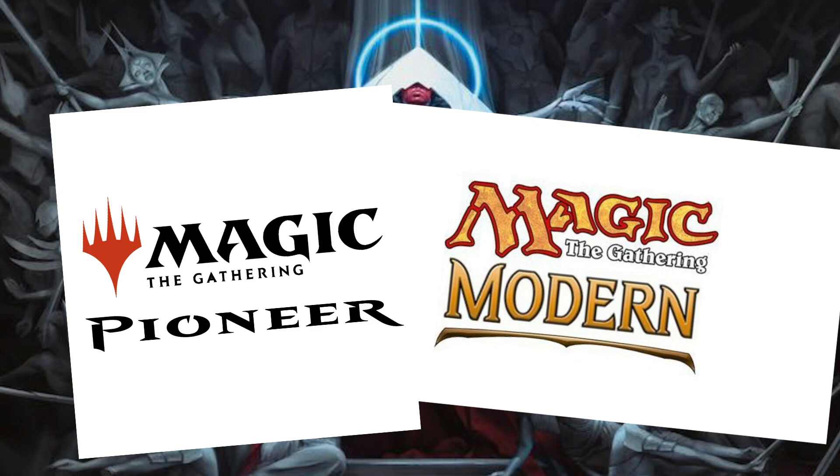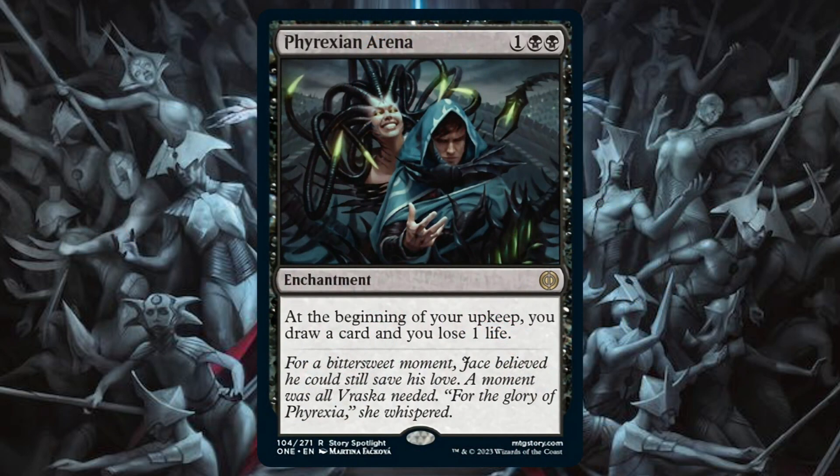There are definitely a few cards — a lot more for Green-Black Pioneer than there are for Modern — but I will definitely be discussing all of them in depth. The first card on the list is Phyrexian Arena. This card is decent and has been shown to be powerful. With this being printed into Pioneer, I do think it has some playability in maybe The Rock, or maybe better in a Mono Black devotion list.